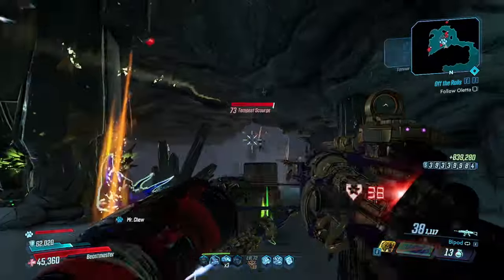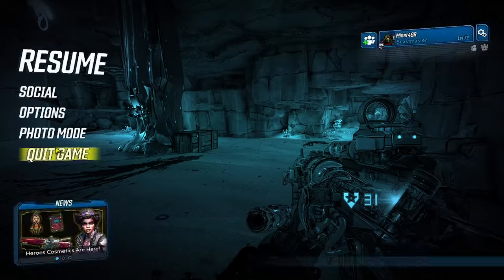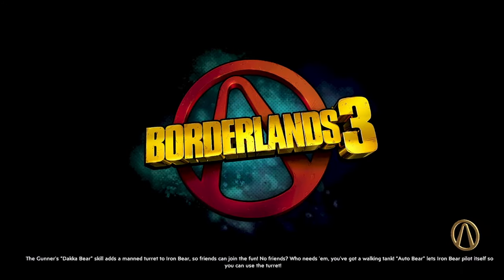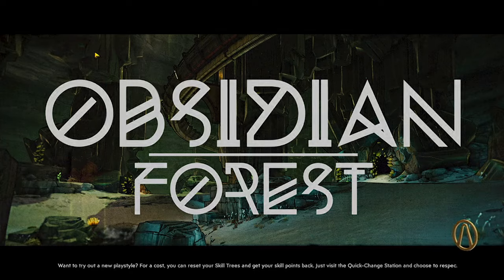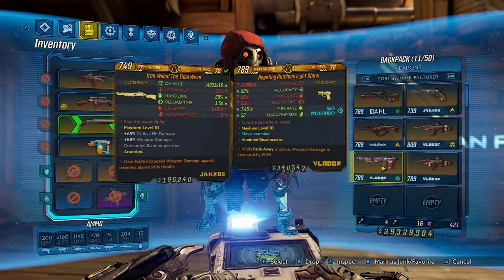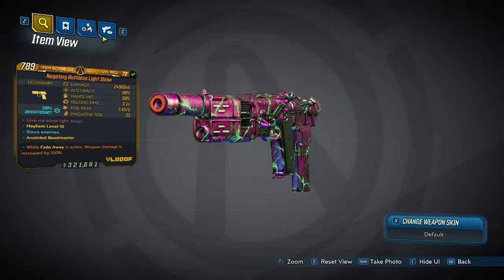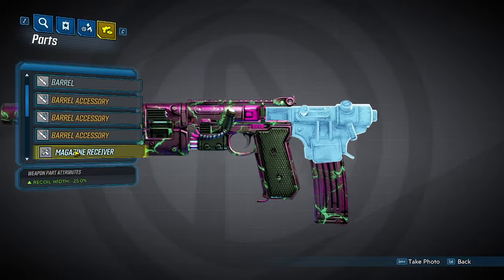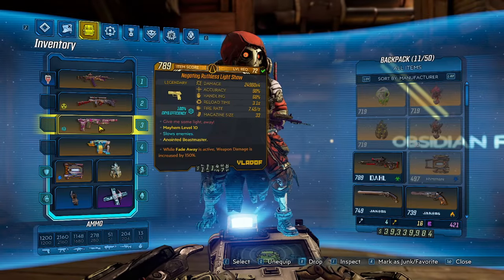Oh, Fade Away is active? I'm not going to a Fade Away build. Let's take it and get out of here. So I'm going to be farming more and more, but for a first roll, getting one that gives me Fade Away damage is really, really nice. It's definitely going to be up there as far as guns I'm going to want to keep. This Negating Ruthless Light Show — if we take a look at these parts — damage, damage. This damage is a little bit less but it's got a larger magazine. So we're going to try this out.